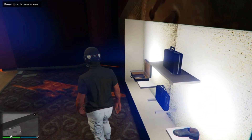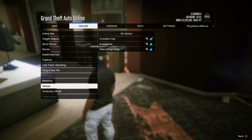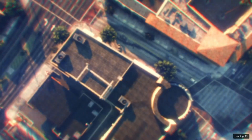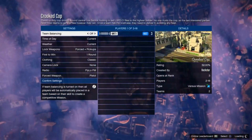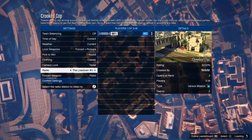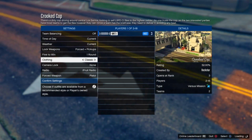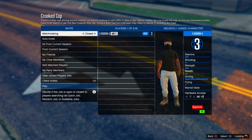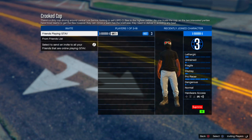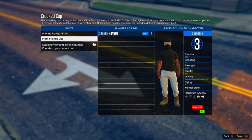Press Options and go to GTA Online Created. Go down to Versus and start a Cricket Cop. In the settings, go to Clothing and make sure it is set to 'Play Owned.' Don't change any other settings. You'll need a friend or someone to join since you can't start the job alone.